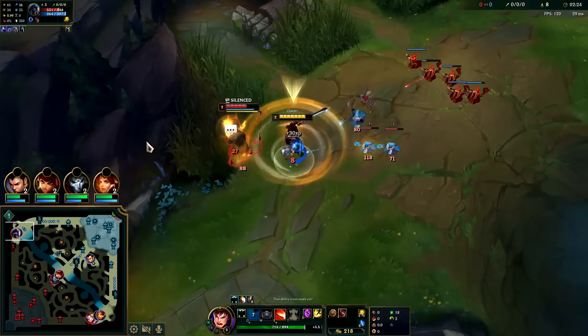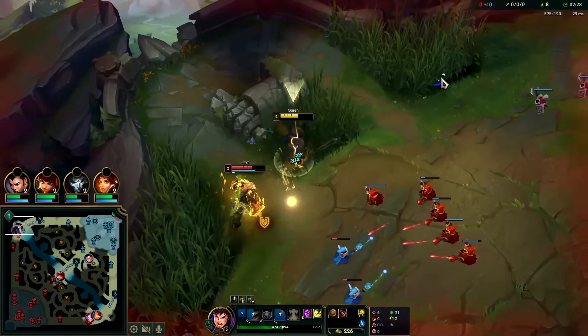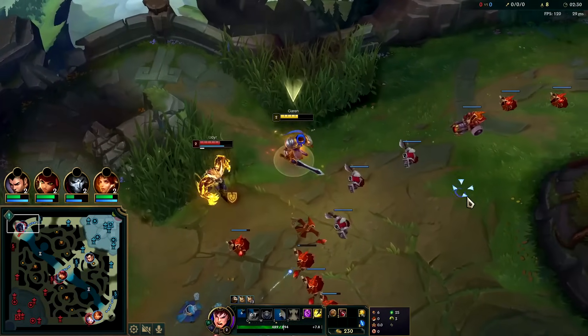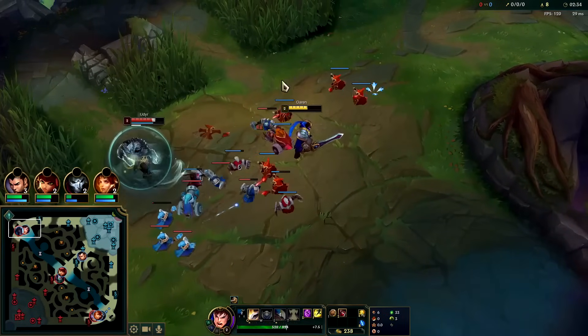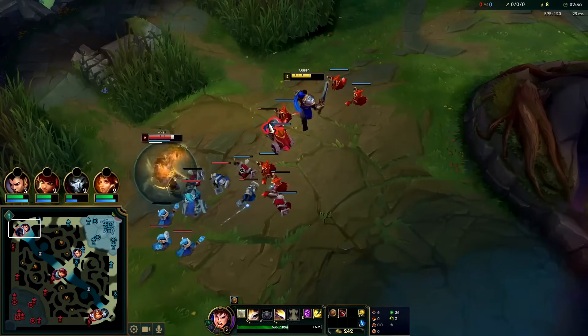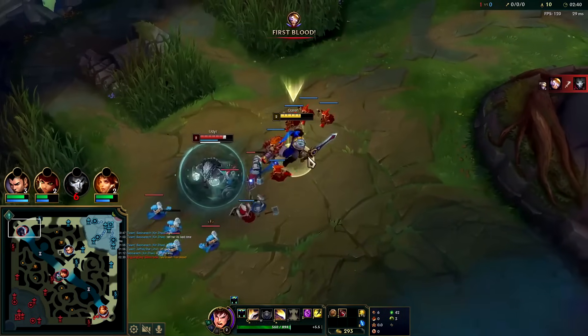We'll just Q E, trade this all the way in. He only got me with one of his multiple empowered autos there. We'll just go ahead and continue to push. The nice thing about pushing early is you hit level two first, level three first — that's having a whole ability advantage on your opponent.